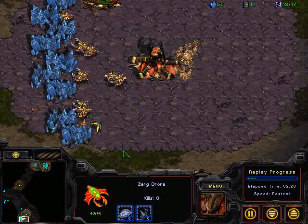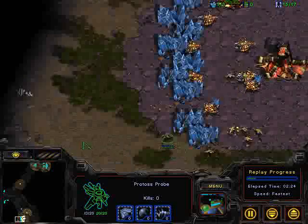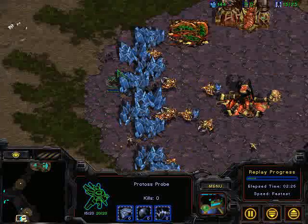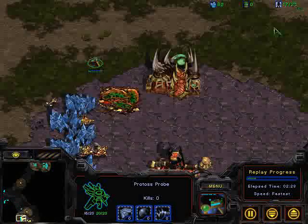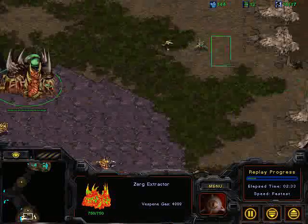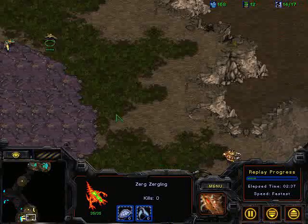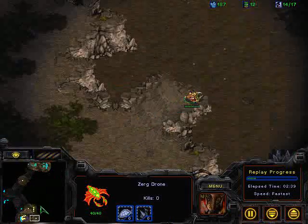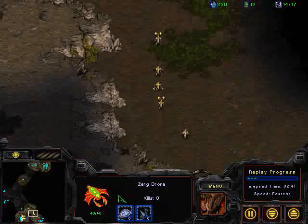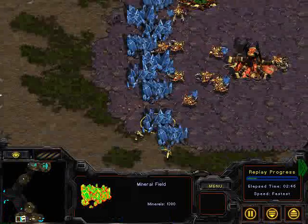A little bit of disruption — going to run up and try to kill that probe. The probe scout manages to sneak out. I thought he was going to get surrounded there. Nice job by Future to heads-up move that probe out of the way. Thought he was going to get a quick surround. He's getting the information he wants right here though — no additional gas in mind, so no quick tech at this stage. The zerglings push up and then realize they haven't scouted Future's base yet, so they come back around to try to kill that probe scout.